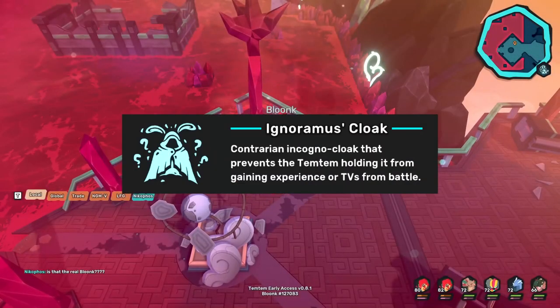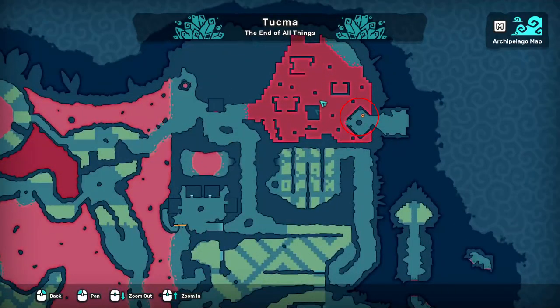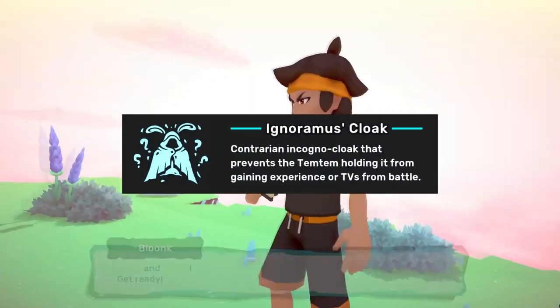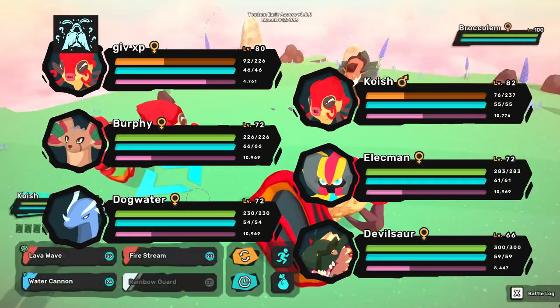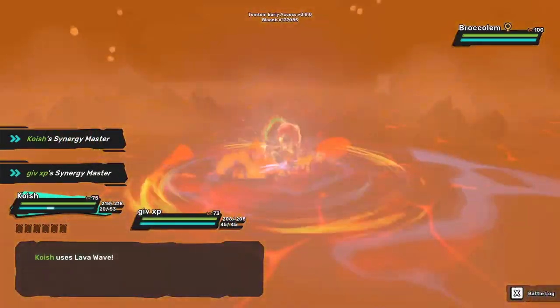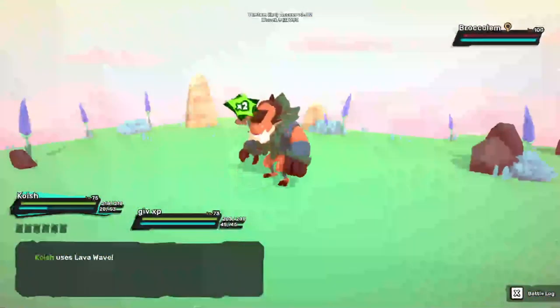There's also the ignoramus cloak, which you can get from the hunt for captain malika quest line. This is started in the amethyst barons. The holder receives no EXP from encounters. This seems counter-intuitive at first glance, but if you put it on one of your koishas, it will cause the rest of your party to receive more EXP, splitting it five ways instead of six. Once that koisha is level 100, it no longer needs fire chip or war drum to one-shot the brock golems, so you might as well boost your gains with this gear.